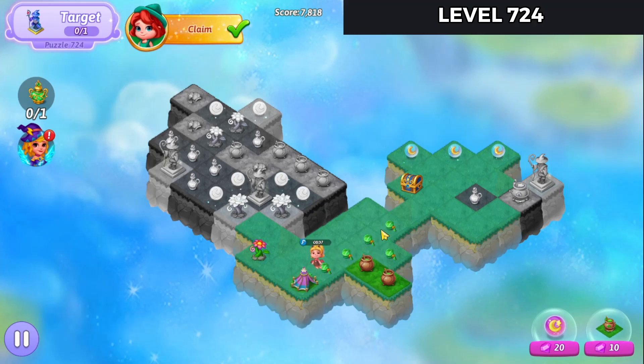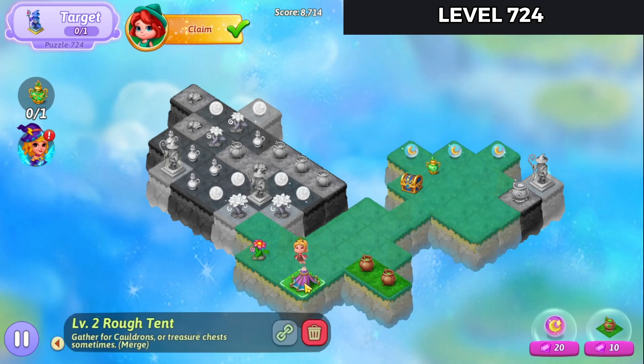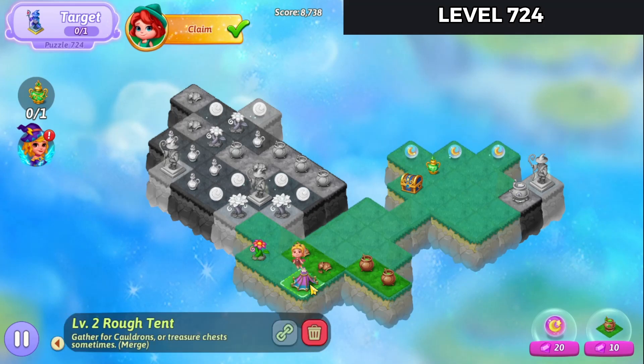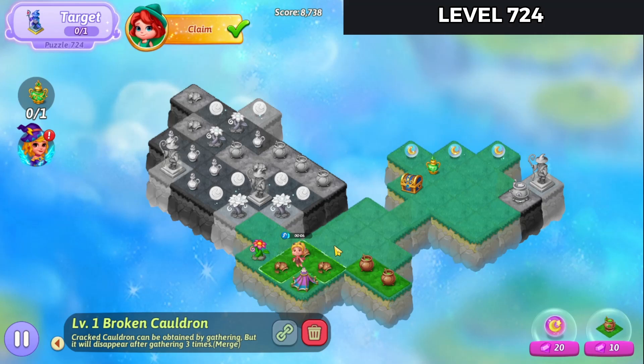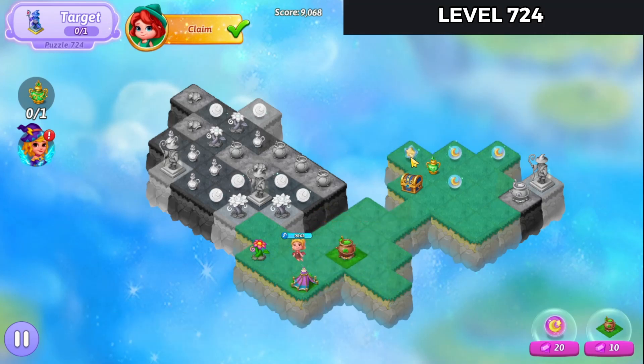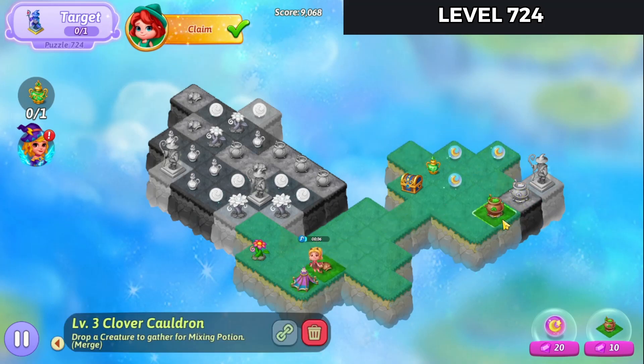Let's go back to harvesting some Broken Cauldrons. So we'll merge these potions up. And there's that. Make a combo there. Let's bring that combo star up to the top and launch it. Not quite.